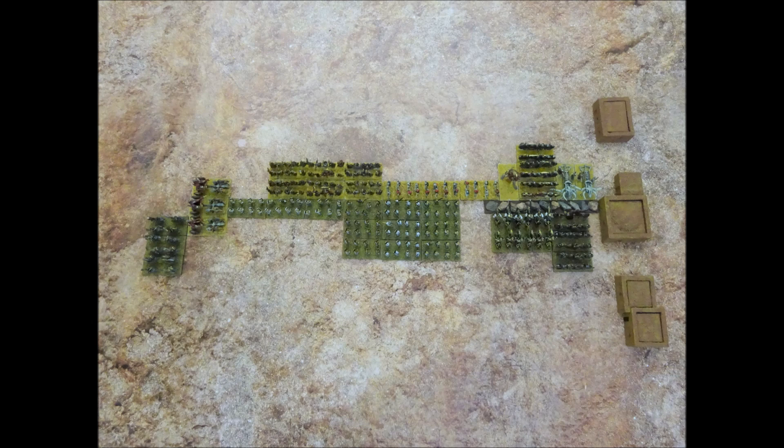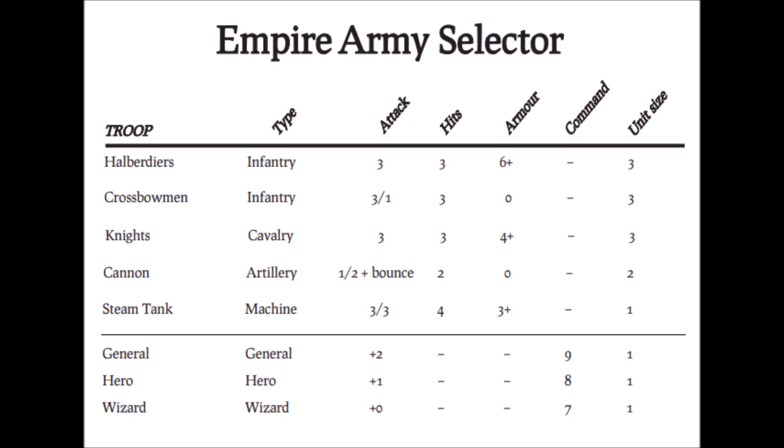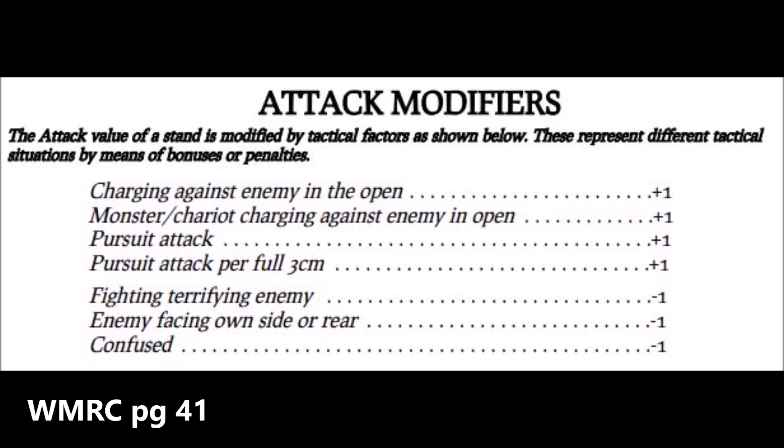Once you've worked out against which enemy unit you're going to make your attacks, you need to roll them. To make attacks in close combat, you must refer to your unit's attack value. You can find a unit's attack value under the attack column of your army list. Where a unit has two numbers divided by a slash, it is always the first number that is relevant for close combat. The attack number simply means the number of dice that each stand in the attacking unit will roll. Next, you need to apply any attack modifiers. Page 41 of the rulebook lists all the attack modifiers used in close combat, and each of these modifiers will apply to every stand that is fighting.